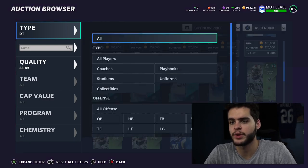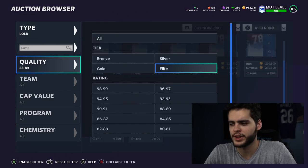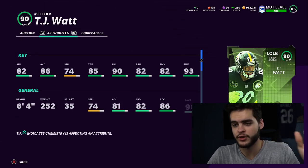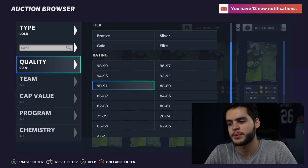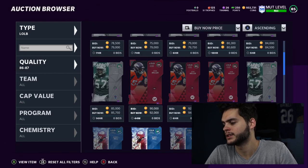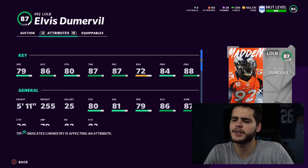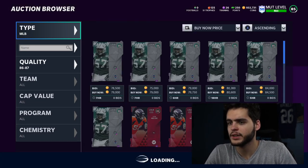At left outside linebacker, TJ Watt is the best — his 93 finesse moves are absolutely crazy — but he's LTD so he's an honorable mention. The budget option is Elvis Dumervil: powered up and chemmed up, he gets Edge Threat, which makes him super elite with his high finesse moves. He's like a baby TJ Watt and not bad at all as an alternative.